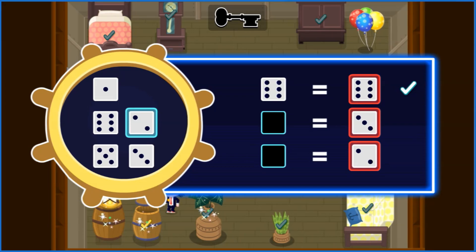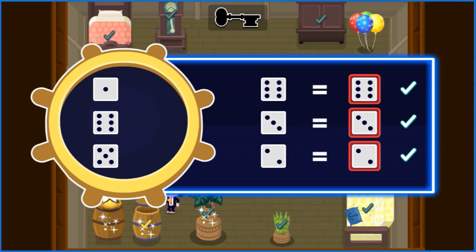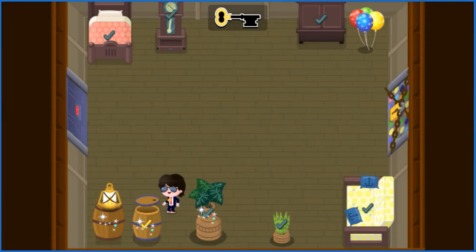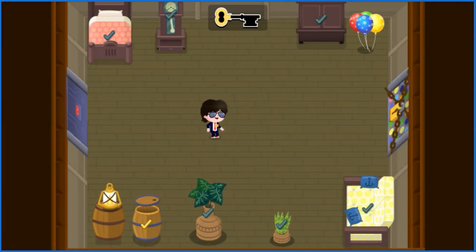Good work, Agent! Keep counting the dots and drag the dice so you find all the equal numbers. Good work, Agent! You found the first piece of the key to unlock the door and escape. Just two more pieces to go. Let's keep exploring the room.